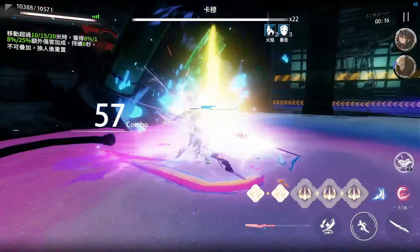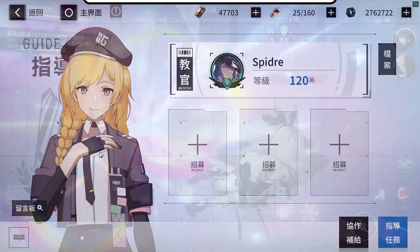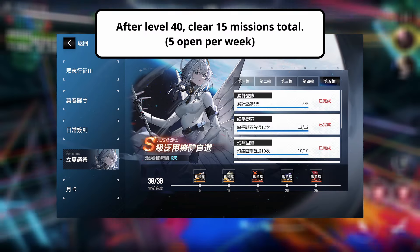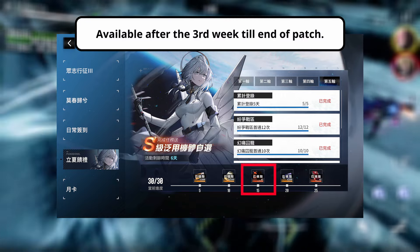In order to obtain the S-Rank Selector, you need to hit level 40, which is very achievable with the mentor or guide system, and you need to clear 15 missions, such as logging in for 5 days, clearing Paincage or Warzone a certain amount of times, or clearing Event Nodes, to name a few. The S-Rank Selector should be available after the third week.